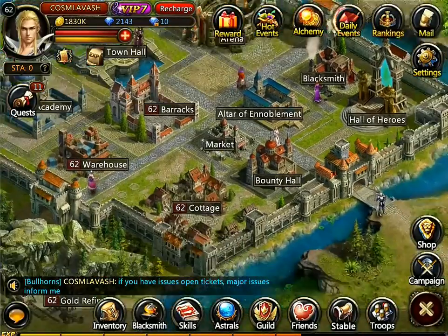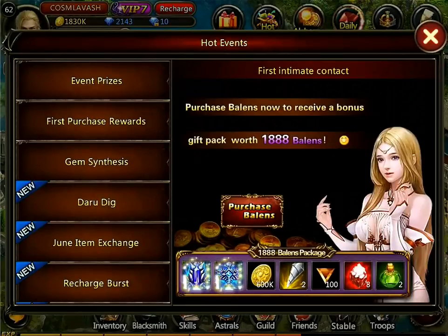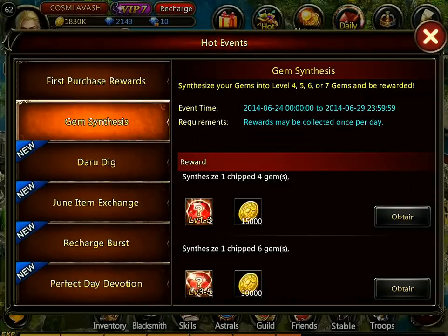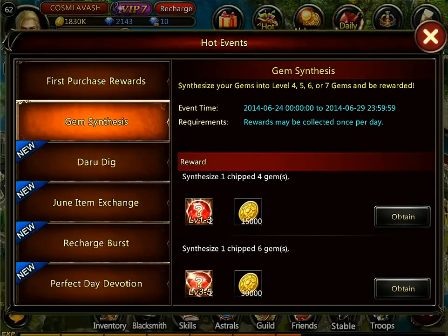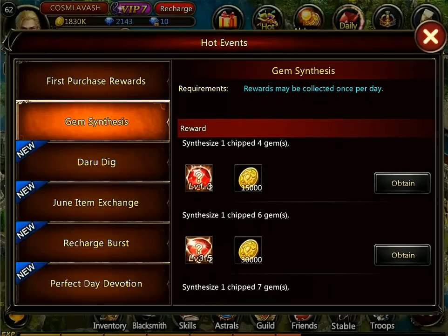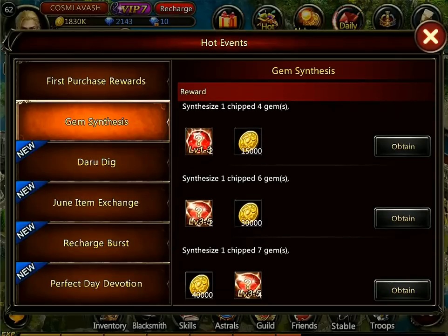Let's jump into the 'when' first. You can find out in Hot Events, which is the button up here. In Hot Events, usually you have a bunch of timed events going on, and here is the gem synthesis event. It's not on all the time - you can see this one is going from the 24th until the 29th. After that there's not going to be an event, but there's a high chance it'll be repeated at some point. So it's a good idea to pile up your gems and synthesize them when these events come around.